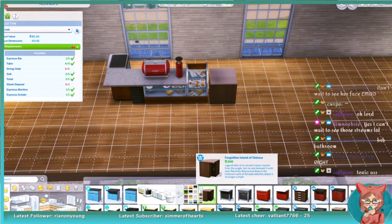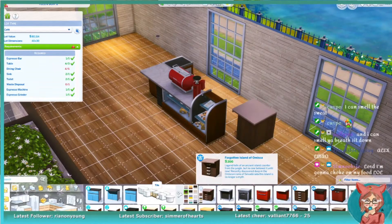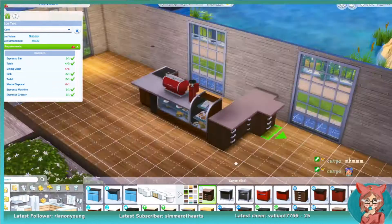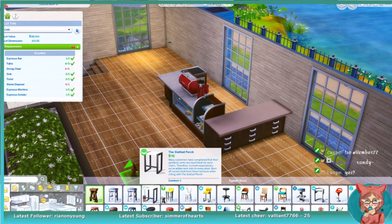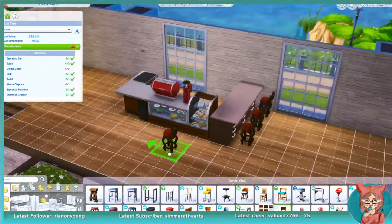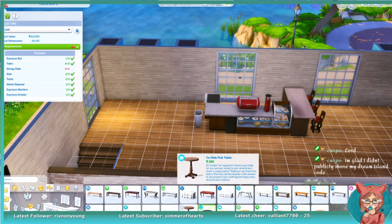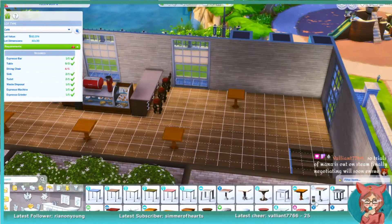We finally finished downstairs, so now it's time to work on the cafe. I've never built a cafe before, and when I looked into what I needed, there wasn't much — really just the coffee makers. You can have them separated with your own counters, but I didn't want to do that. So really all you need is that and some tables and chairs. I was surprised — I thought it was going to be more complicated.